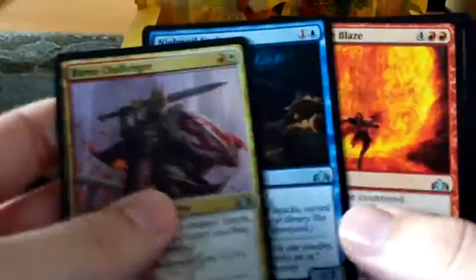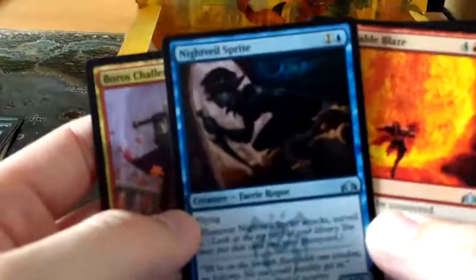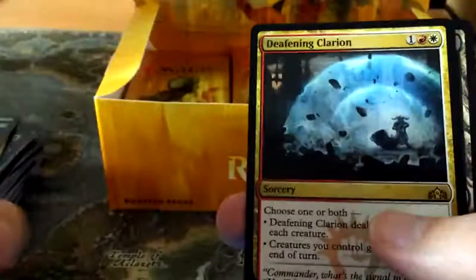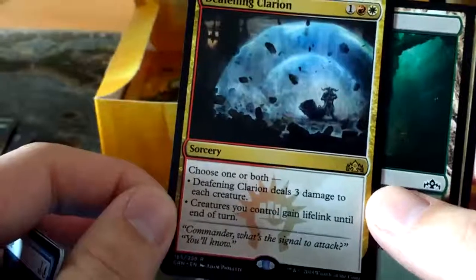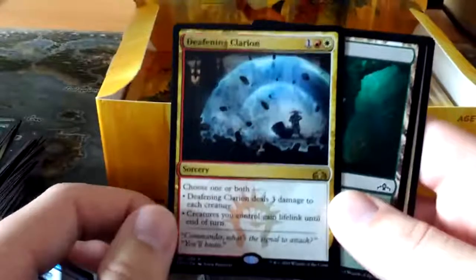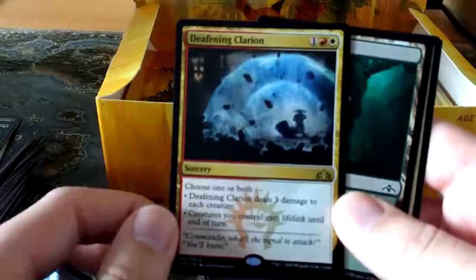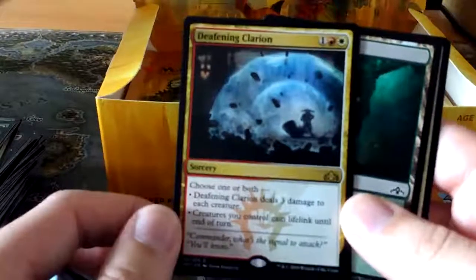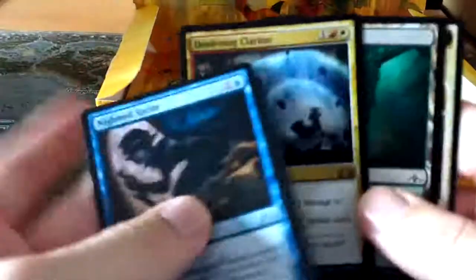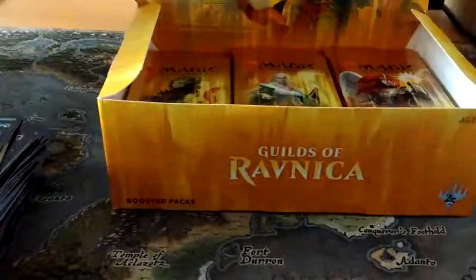Boros Challenger, Night Veil Sprite - I actually really like the look of this card. If I wanted to play Dimir, and I might still play Dimir the way my packs are going. And Deafening Clarion - a weird thing to see after Standard as of late. It's one red and a white for a sorcery - choose one or both: it deals three damage to each creature, or creatures you control gain lifelink until end of turn. It's one of the weaker modular cards, however options are always good in Magic - if I can give you an option I would always take it.